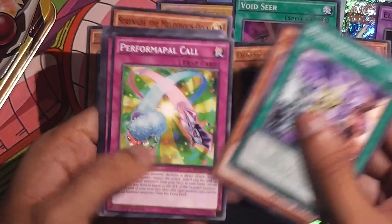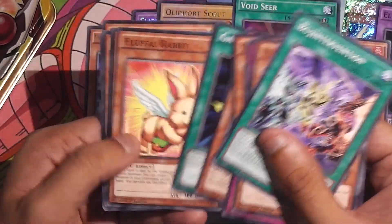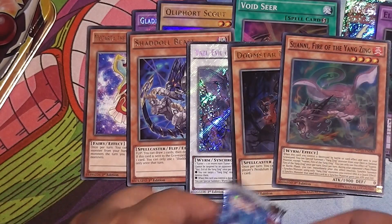Of course, on release of this tin the prices of everything crash — everything at least halves, which is expected because they have very random ratios.